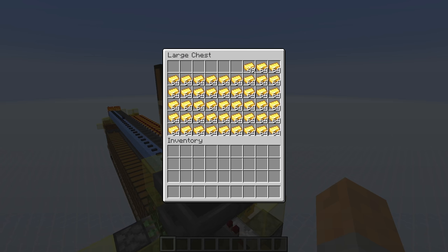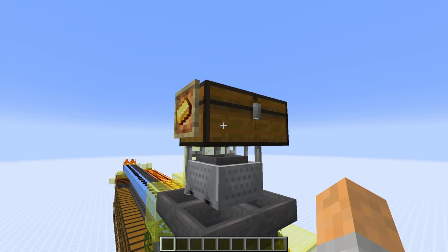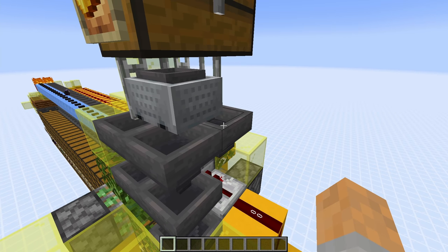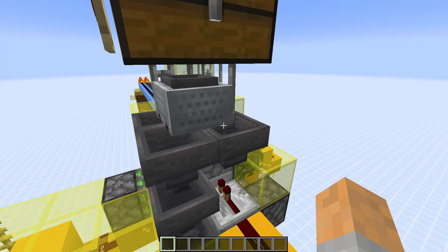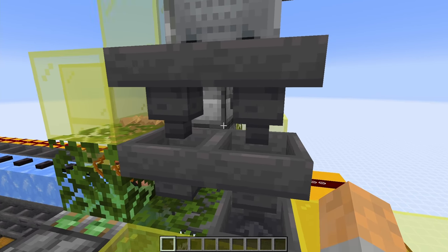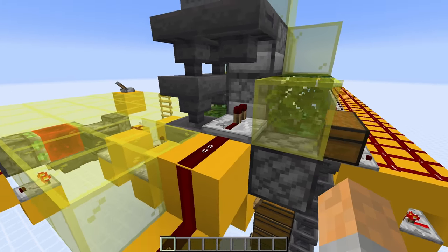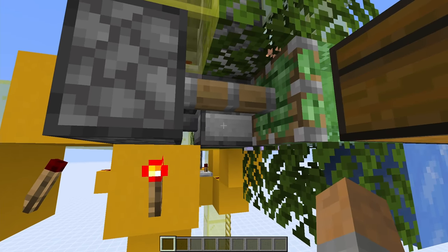That is done by first of all adding your gold to this chest up here on top. The hopper minecart underneath pulls the items out of that, and because this hopper minecart is sitting on top of three hoppers, that then distributes the gold evenly. For example, this hopper here pulls out a third of the gold and goes into this top dropper right here. We have this one around here which goes into the second dropper underneath, and then this last one here goes all the way down underneath into the dropper at the bottom.